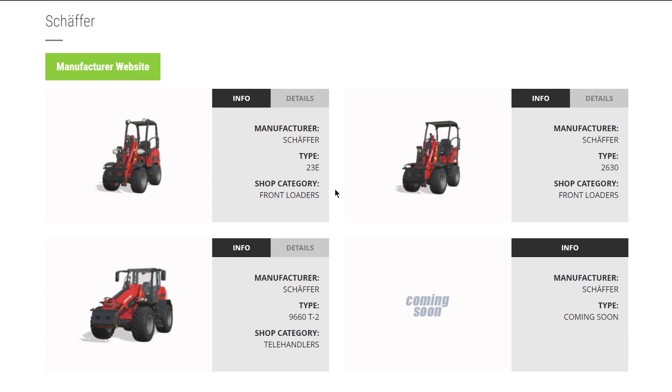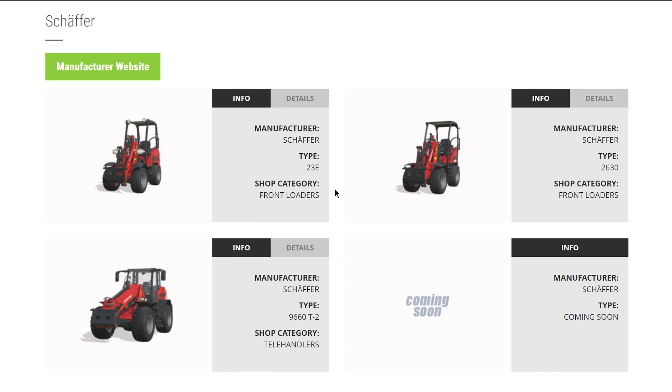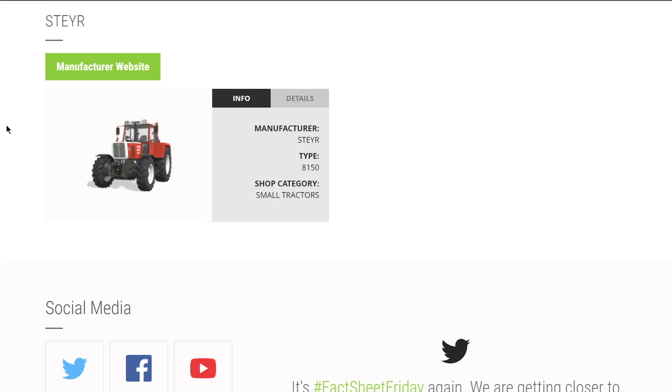The brand Schäffer a couple months ago officially announced all their equipment coming with FS22: their 23E, 2630, 9660 T2, and one other piece of machinery coming. The brand Steyr brings their 8150 small tractor - their classic tractor - however they haven't said anything else, so we could see a small or medium-sized tractor as in previous games, or maybe nothing at all. The brand Strautmann is bringing back the 1702 Double SF food mixer - one of my favorites for feeding animals in FS19, coming back.